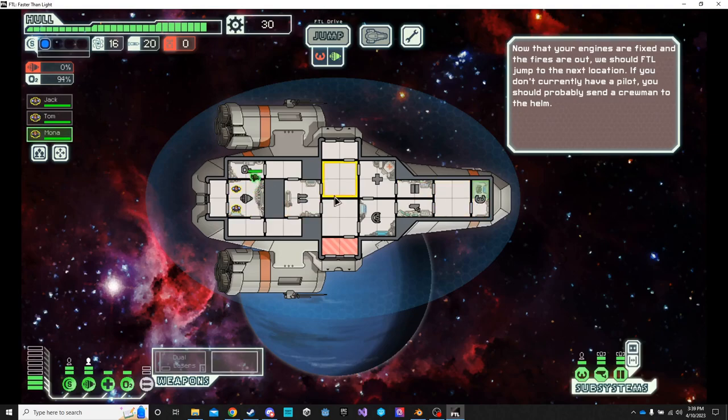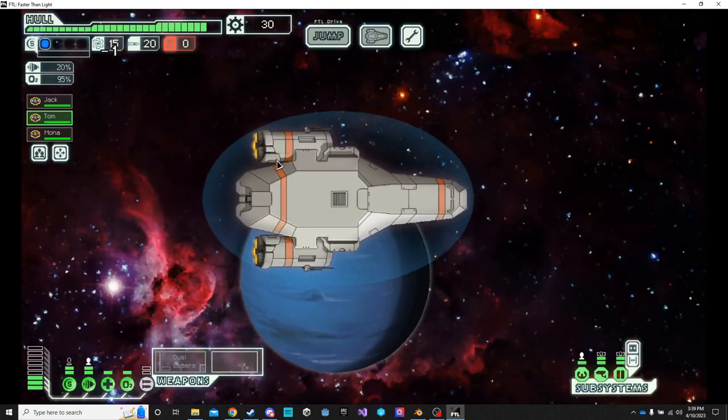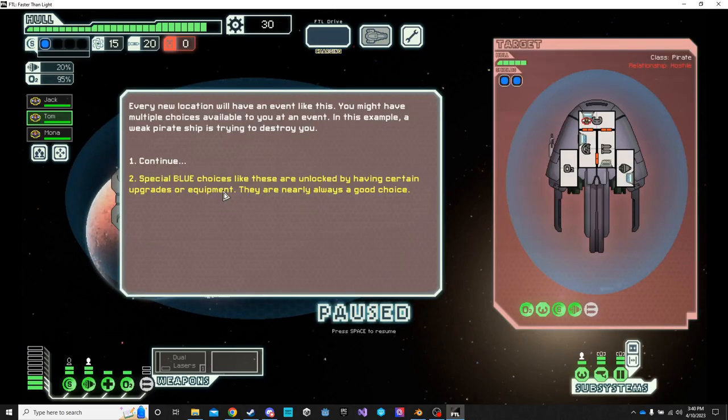It then tells the player that you must have someone at the helm of the ship to fly the ship, before it teaches the player how to move the ship. Using arrows and a little map, you can select the new place to send your ship.